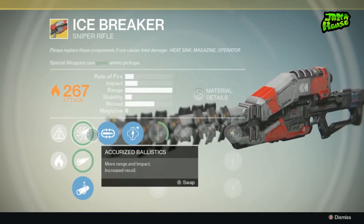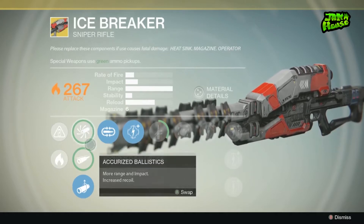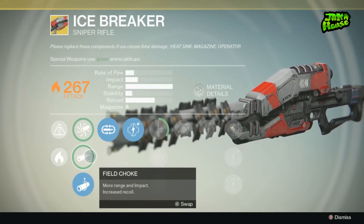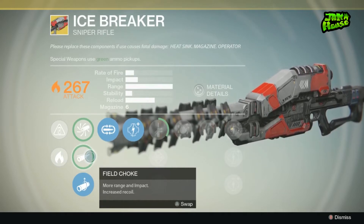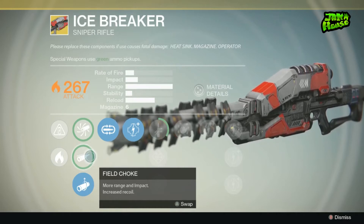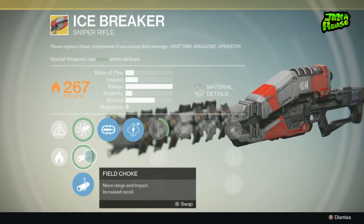The first perk you have here is accurized ballistics — more range and impact, but increased recoil. You don't really want to increase recoil with this weapon. More range and impact is nice, but once again, increased recoil, which I'm not really going to go for. The worst thing about this gun is its stability, so correcting that is probably your first option if you want to make the gun feel more smooth and fluid.